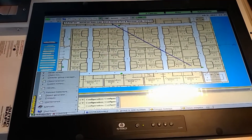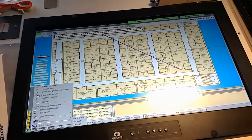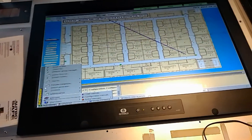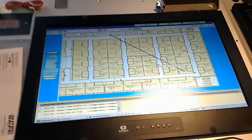On a previous ship, we could print a test report for all detectors showing the value on each one. The manual specified acceptable value ranges, and if a detector exceeded the range it needed to be replaced. That was with the old system — with this new system, similar reporting may be available.